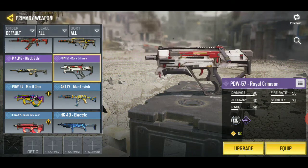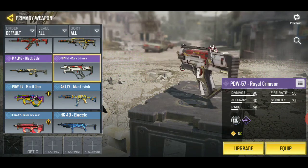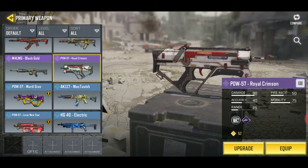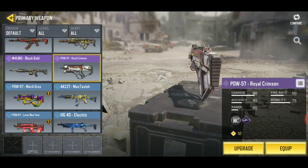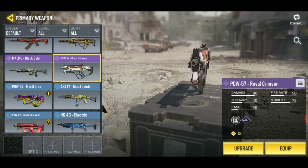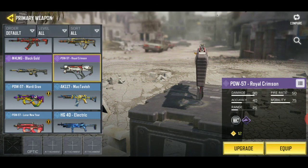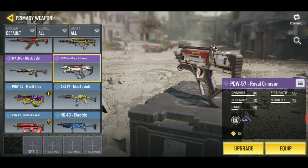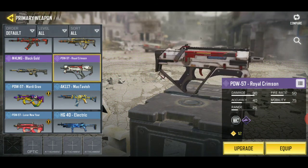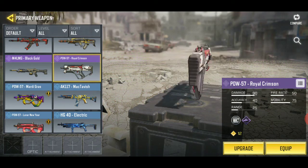Last but not least, Royal Crimson — I just bought this one today. It's a new 20,000 credit gun. What I recommend is don't buy other credit stuff. Watch all the videos every day to get credits, and always complete the Battle Passes and Events so you can get more credits.